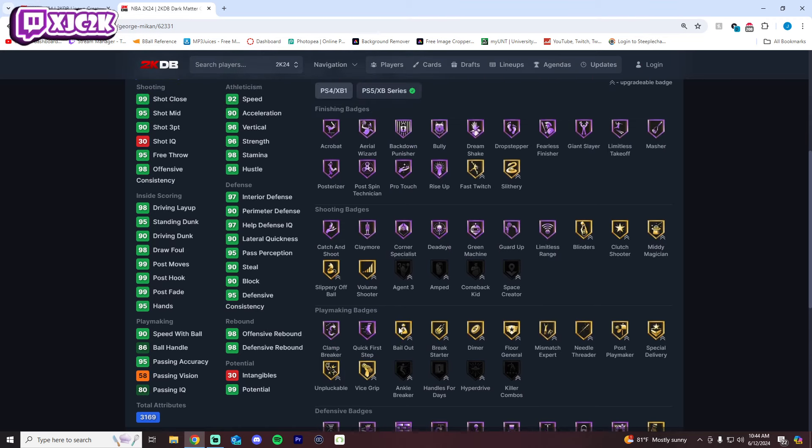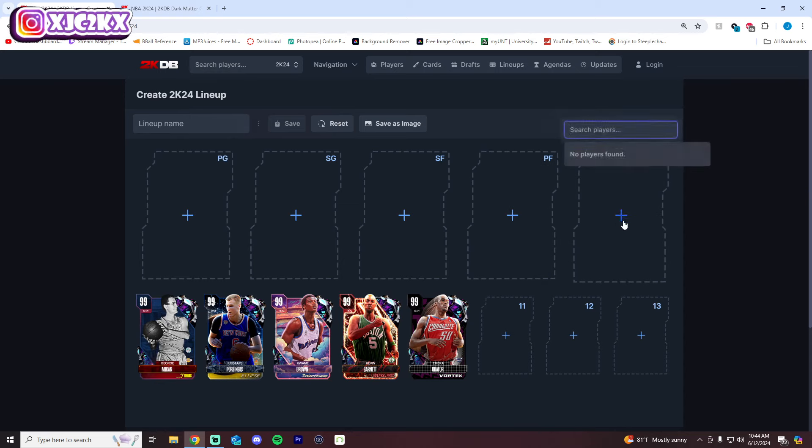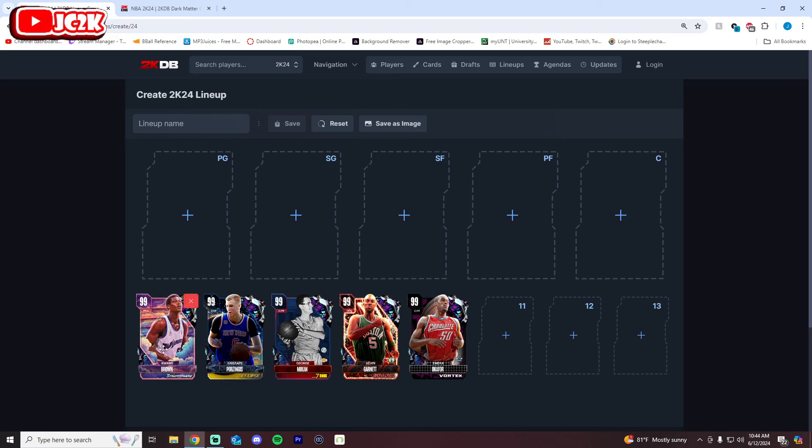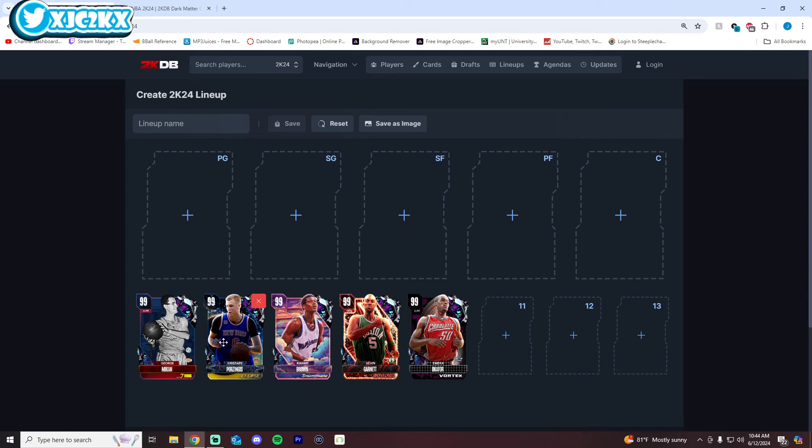Agent 3 and Handles for Days are about the only two important badges you're missing. As a whole, I like this George Mikán card, and I think putting him at 6 is fair. But again, all of these guys are interchangeable. If you wanted to move them around in whatever random order, I wouldn't totally argue with you — it's kind of all your opinion. But for me, I think this is what I'm going with.